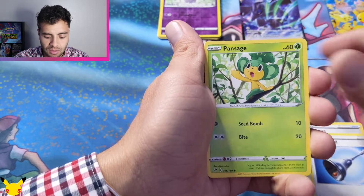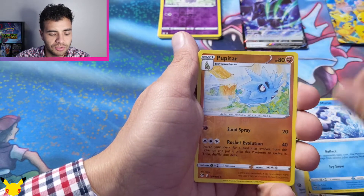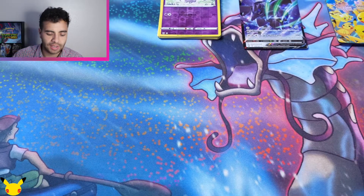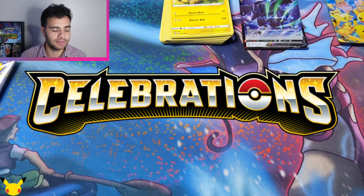Familiar Bell, Passimian, Skiddo, Blink again, Grimer — why am I pulling so many? Mr. Mime, Pugateal, Ampharos. I guess that one didn't work out at all. We got four Celebrations packs, guys — hope you're not too tired of the Celebrations.